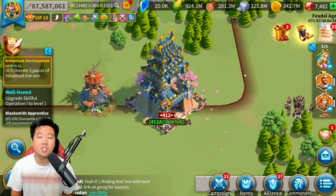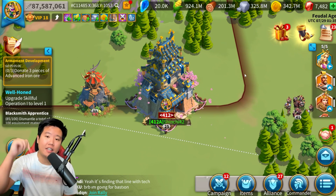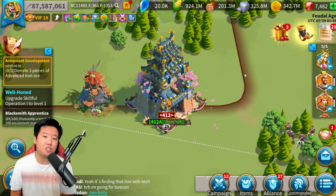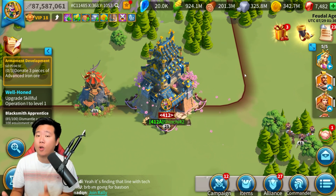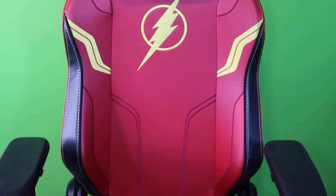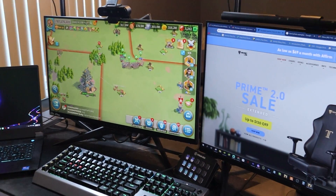Press like on the video. We also have an affiliate link for Secret Labs chair. If you're interested in upgrading your gaming chair, take a look — you can use the link in the description. It is an affiliate link, meaning if you purchase using the link, I do get a little bit of a kickback. I upgraded my old chair into the new Titan Evo 2022 series — this is the Flash design. I have a link in the description if you want to get one.